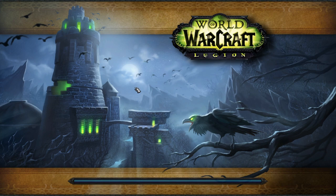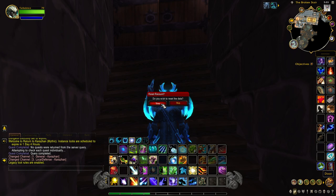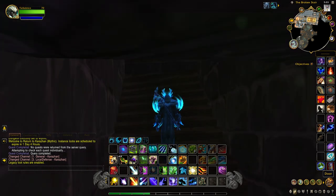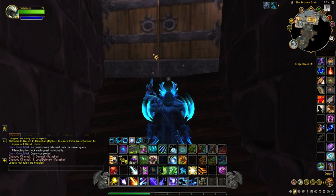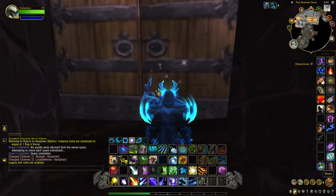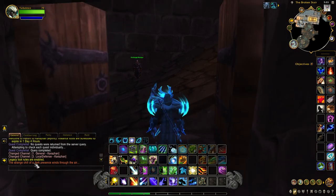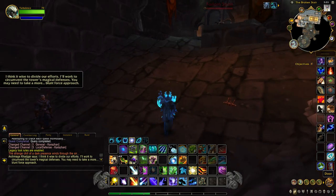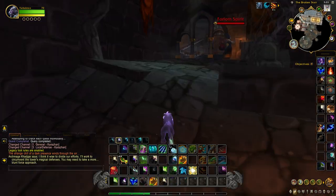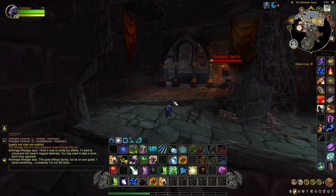The object of this mount is you want to pick up a bunch of crystals, and each of them has a time limit between each crystal. Your time doesn't start until you open the door here. When we open the door, you'll notice in chat it says 'A strange chill of darkness present winds through the air' — that's how you know the timer starts. You have to get to the first crystal by 8 minutes, which is plenty of time.